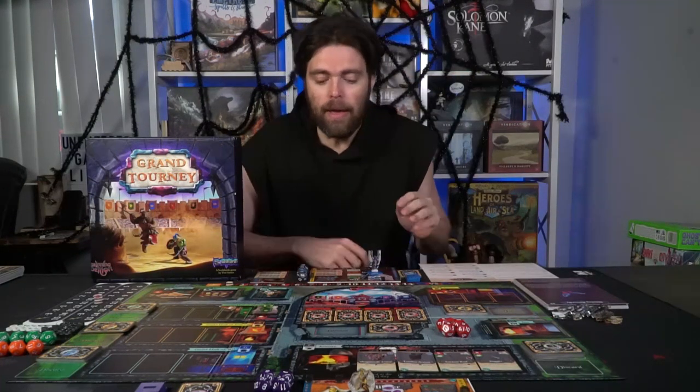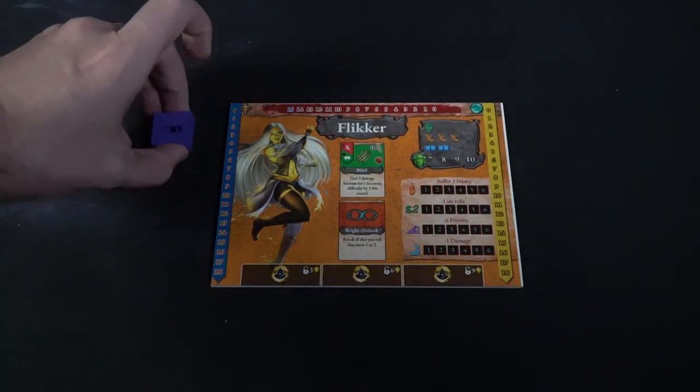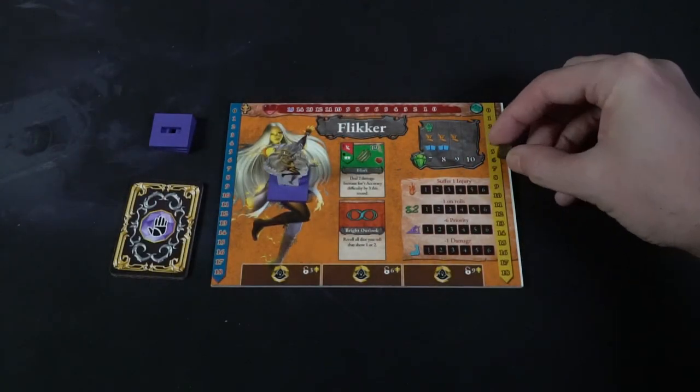Each player is also going to get a player reference board. It's a large board that explains your zone effects and the fight notes for how to fight in combat. You're going to choose a character — each player will — and after you choose your character, you're going to take the character and the standee base, and all base is associated with that color. I chose blue, and I'm choosing Taz.